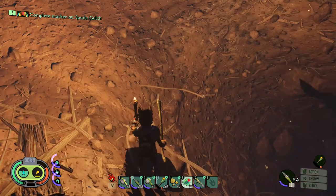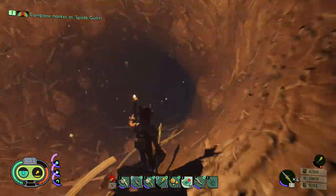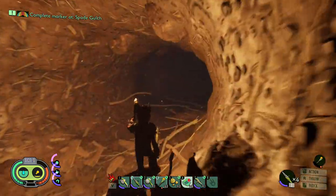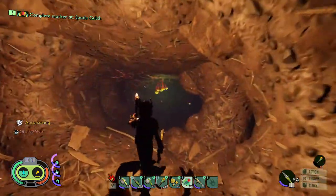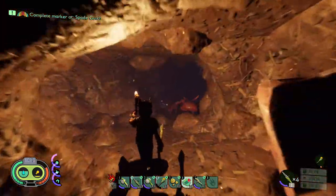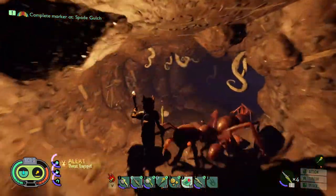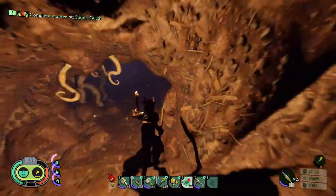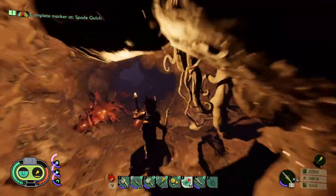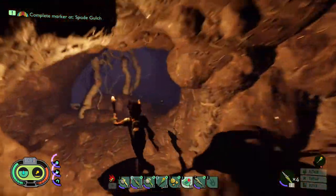We're going to jump straight in and I'm going to show you where to go. Coming straight in, you stick on the right-hand side of these tunnels. I'm going to walk nice and slowly so you can follow it quite easily. Just keep to the right-hand side pretty much the whole way through. I'm only going to sprint if we need to get away from an ant, but if you follow it, it'll only take you one way - very simple.